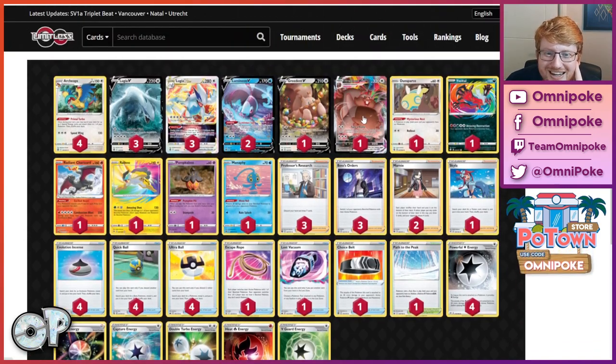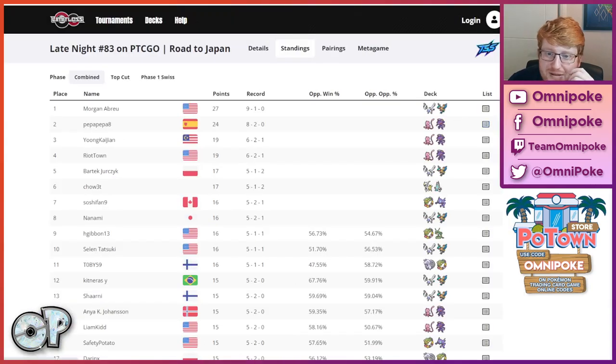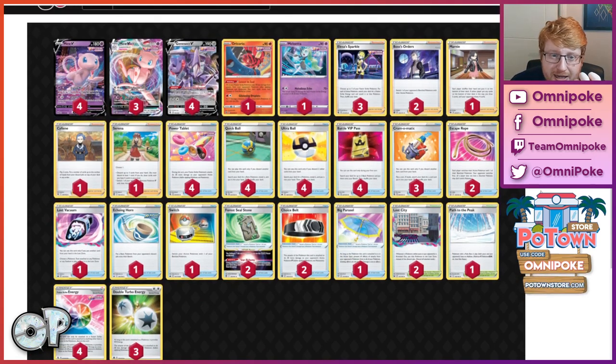This Lugia is playing the Greed Machine — turning a profit can give you easy prizes against Lost Zone Box, and randomly in mirror sometimes if they're forced to use Manaphy or Pumpkin because you play a Path. You can try and weave this in across more matchups than one to get some naughty prizes. That's what's playing Skylar over Irida, so you can Skylar for Path if you have to. Greedent definitely makes me weep as a Lost Zone player. Lost Zone seems to be less and less popular, although it's still very good against Goudra as well.